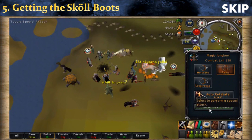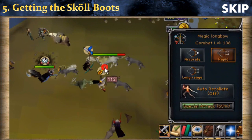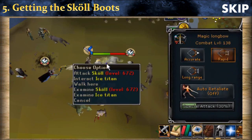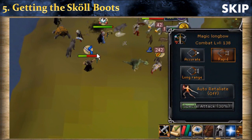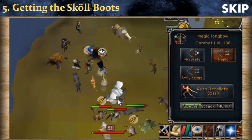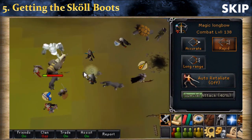Now he is summoned, so I will use my special attack. It is very laggy right now, but I will use my special attack and attack him. As you can see, I manage to hit him on the first shot — this is very useful thanks to the Magic Longbow special. You can put on protection from melee if you want; it's not really needed. Once you deal at least one damage you can run away and you will still get a reward. Simply wait until he dies and you will get the Skoll Boots. I didn't get them right now because I already obtained them before.